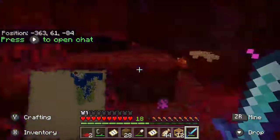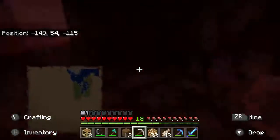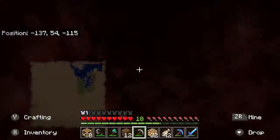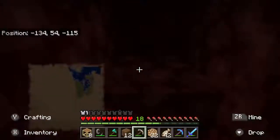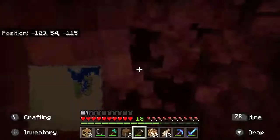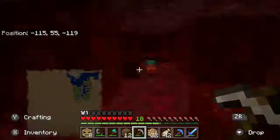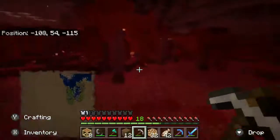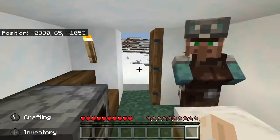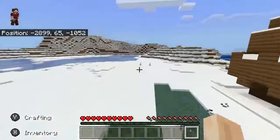We're still in the Crimson Forest. I have the coordinates written down so I know which direction to go. So far so good — no lava in these tunnels I'm digging, which is good. Looks pretty safe here. I also harvested a lot of glowstone, though I lost some of my scaffolding along the way. I found another portal as well.